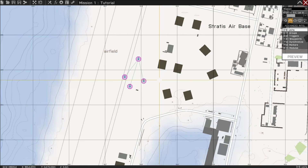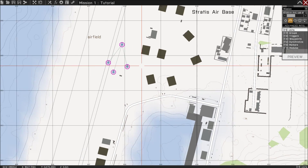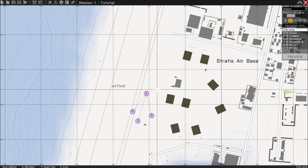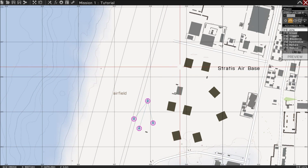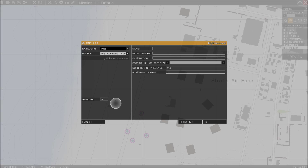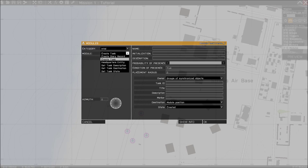We still have our three riflemen and a team leader still in position. I'm gonna show you how to make a task. So you go to modules, which is F7. You place one down, go to Intel, then Create Task. Name the task — for logic purposes I'm gonna name this task one, and the title I'm gonna name 'move'.